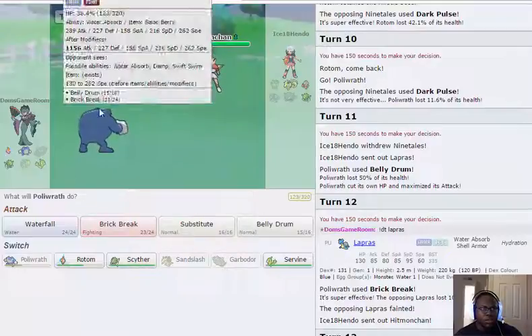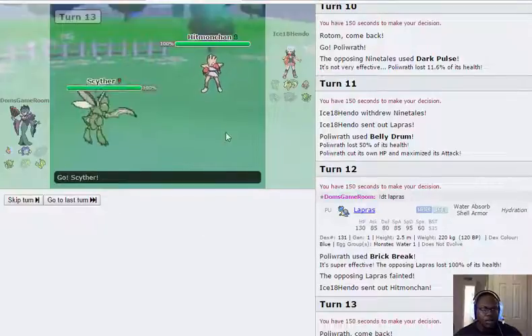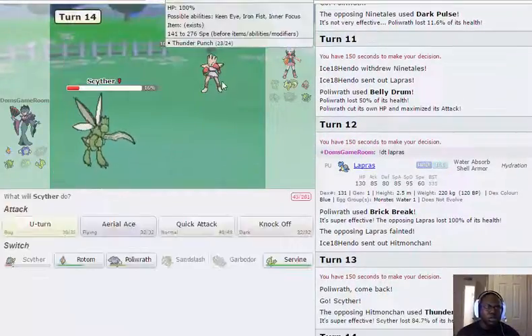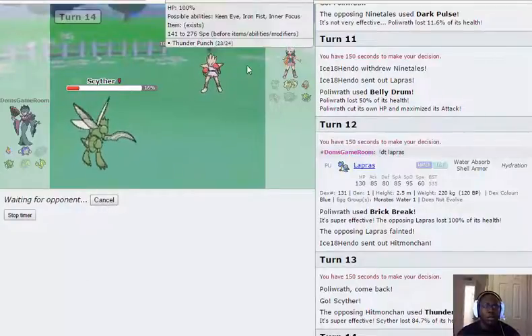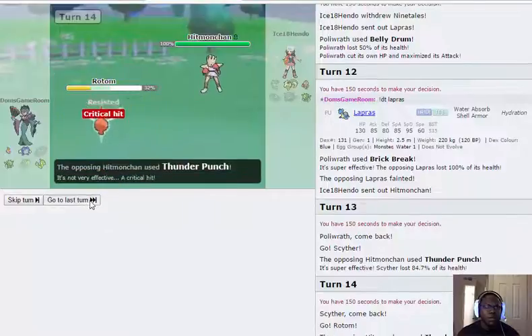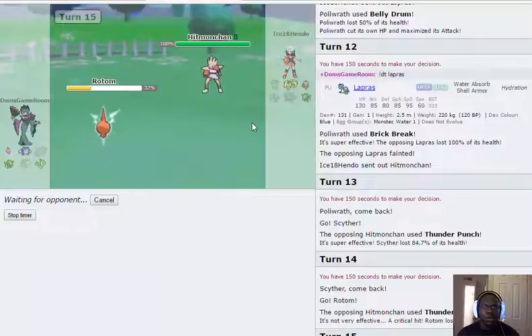I'm going to preserve Polywrath because it handles Ninetales pretty nicely. I'm going into Scyther — if he goes Ice Punch that's a good prediction. Thunder Punch — so we're actually not going to live a Bullet Punch. I might have just choked the game away, that would be awkward. If he has Pursuit, Hitmonchan would be pretty easy. I don't think that was band damage — he got a crit.